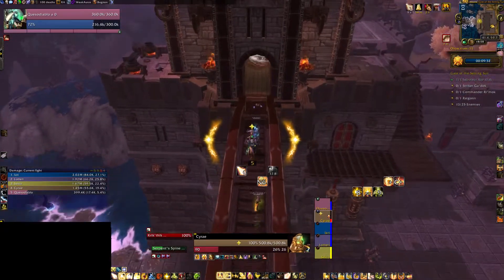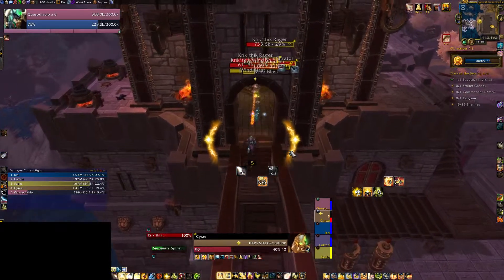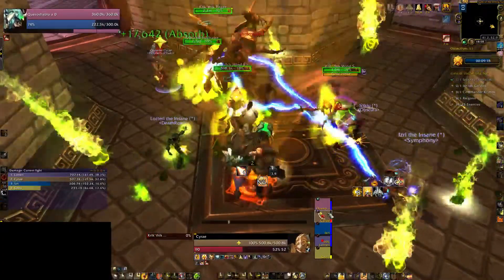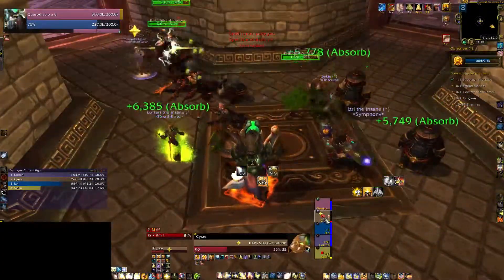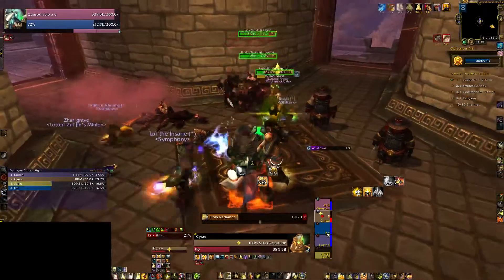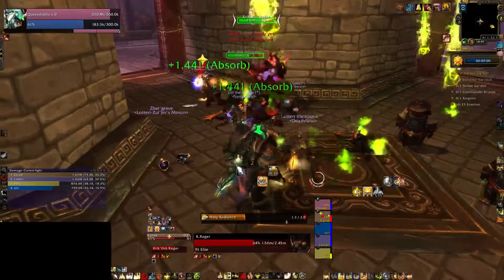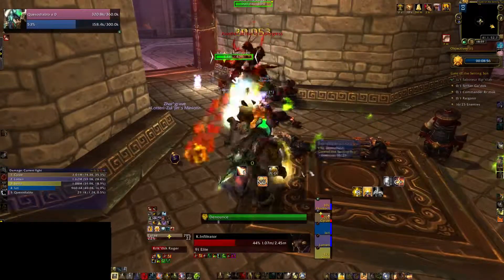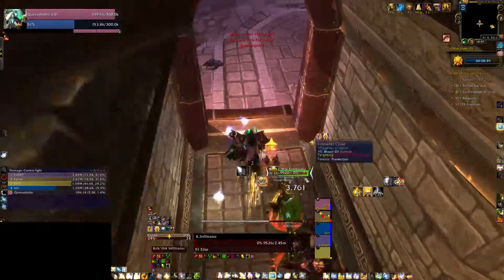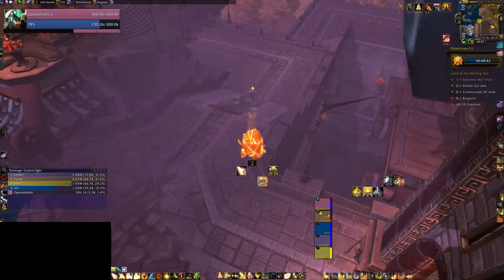Jeff the Rager too — yep, this is one of those ones that hurt. Go ahead and put your Capacitator down. Get the Rager now — they do more damage the lower their health. Very easy. We're going to hex the far left and the middle, or someone get a CC on there. Then we're going to kill the wind shaper.